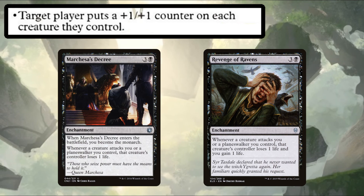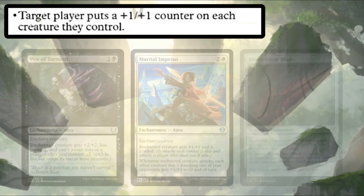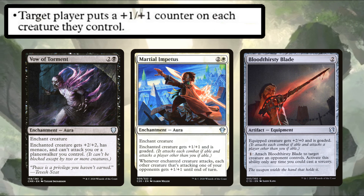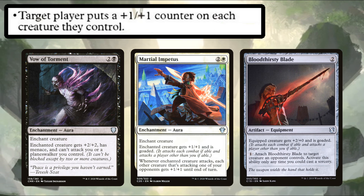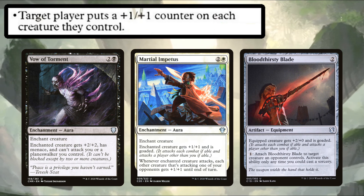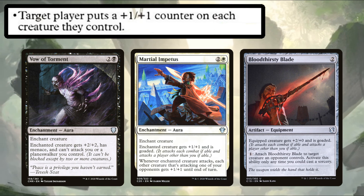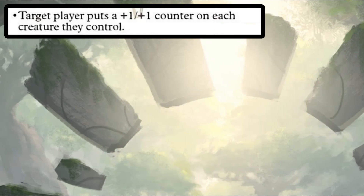But we can go one step further — after we make our opponents' creatures bigger, we can encourage or force them to attack elsewhere with things like Vow of Torment, Martial Impetus, and Bloodthirsty Blade. The Vow series of auras prevent the enchanted creature from attacking you or a planeswalker you control. The Impetus series actually goads the enchanted creature so not only can't it attack you, it's also forced to attack someone else if able. Bloodthirsty Blade does the same thing as an equipment that you can attach to an opponent's creature.